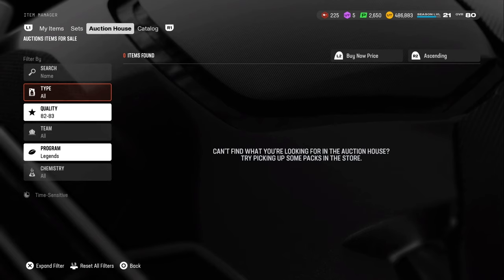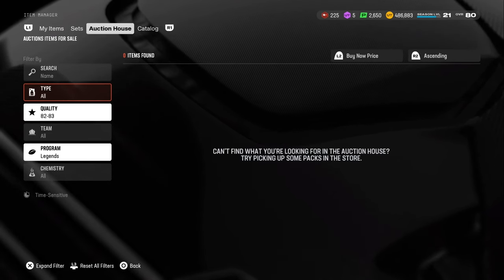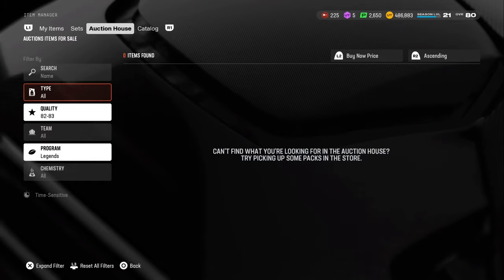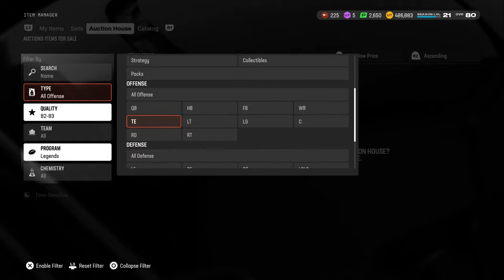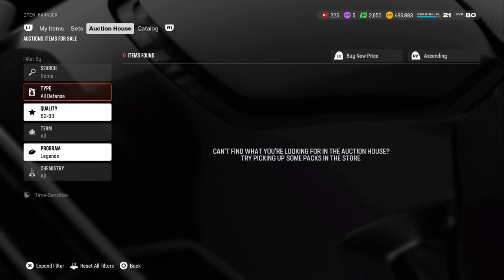If you want like a 5k profit, you have to buy for like 76,000 coins. Then you go all offense, or go across all positions — basically the flood of the market will be there without the guard cards.